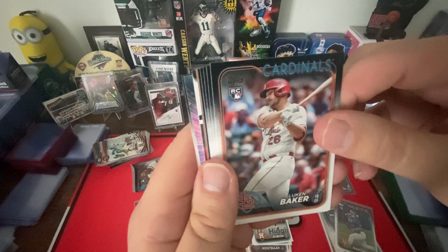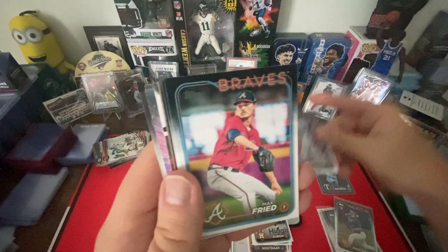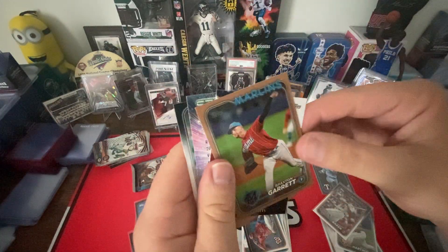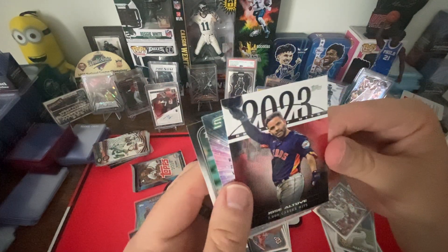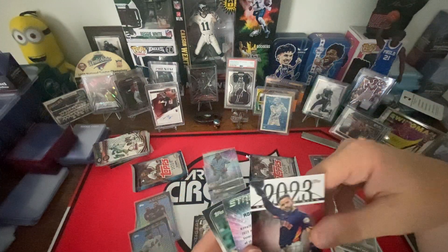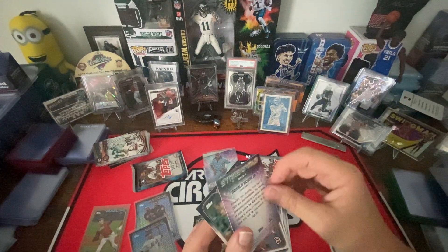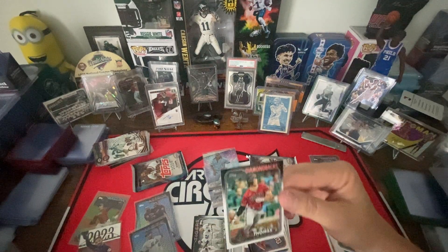I think I pronounced that wrong — Mauricio. Rookie Lucas Baker. Patrick Wisdom, Max Fried, Brandon Woodruff, Stone Garrett — this is Braxton Garrett. Jose Altuve — there's a number. Out of 2024. Jose Altuve 2023 Greatest Hits. Ronald Acuna Stars at MLB, and Alec Thomas.